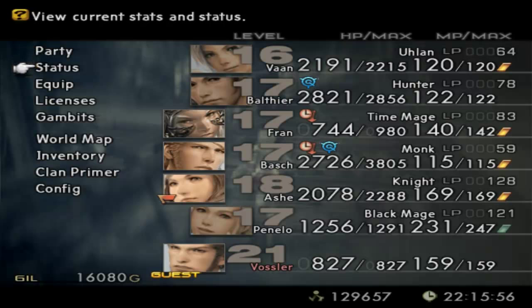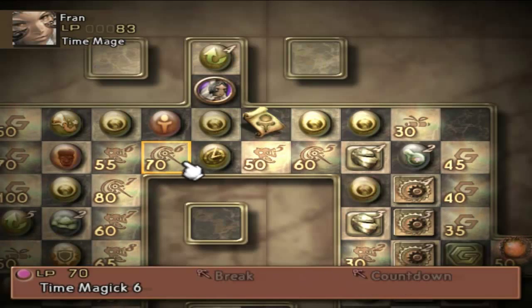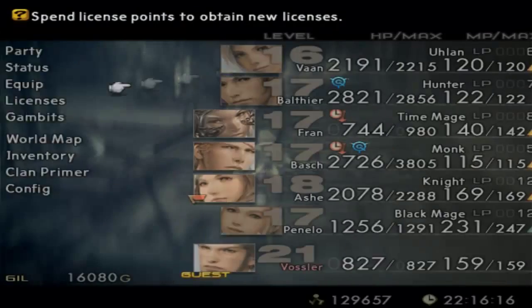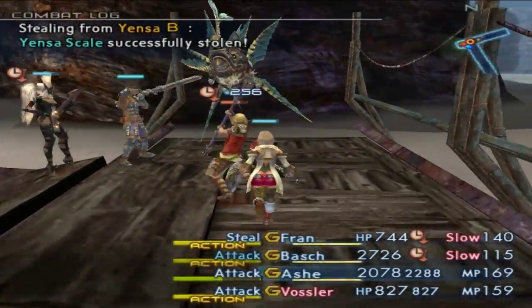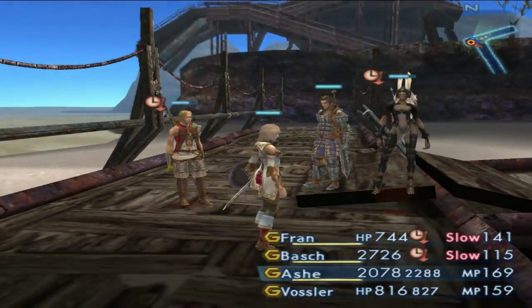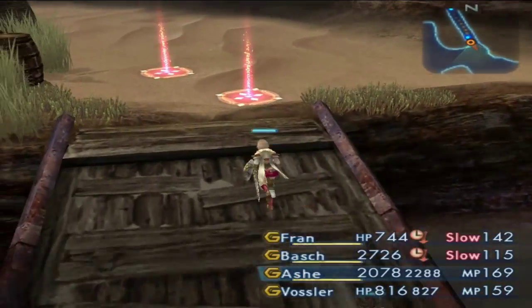Let's check out the Balance spell. Does Fran know that one? She's already got the license for it. Balance: deal damage equal to the difference between the caster's current and max HP to all foes in range. So basically it's like the question marks ability in Final Fantasy 7 — more or less the same thing. The only thing that sucks about that ability is Fran's HP is actually going to be low for the entire game, sadly. HP upgrades — I really don't have planned for her.